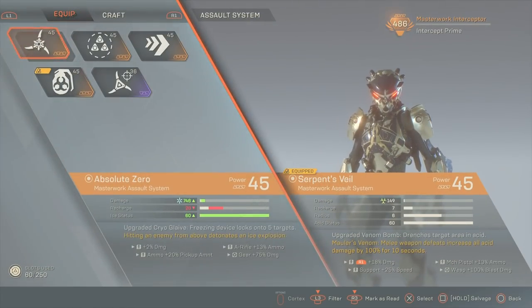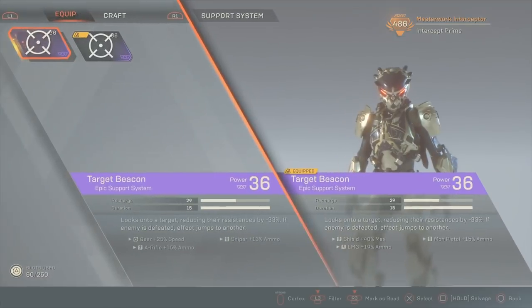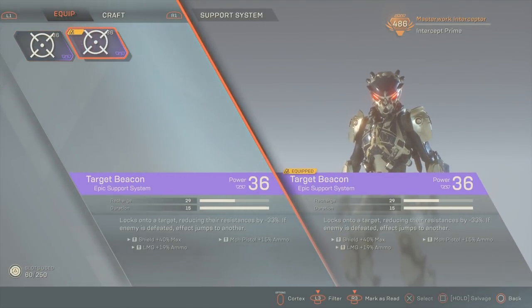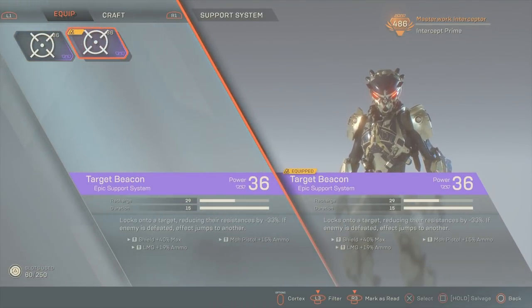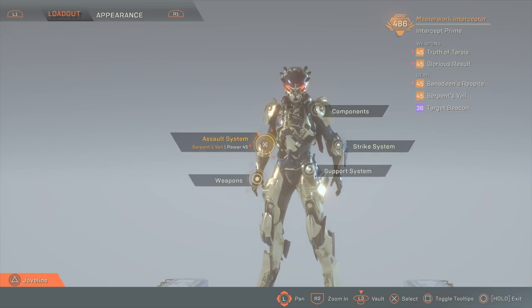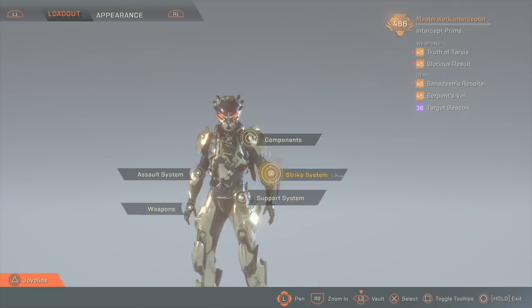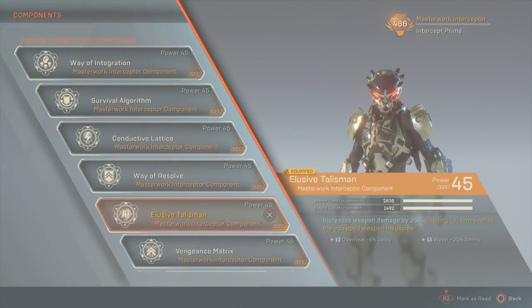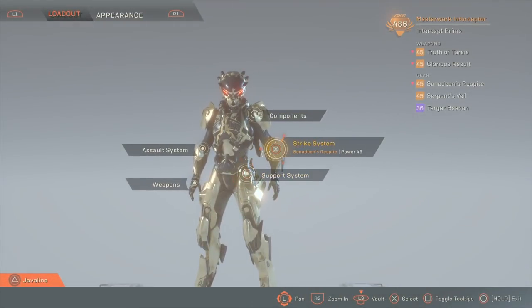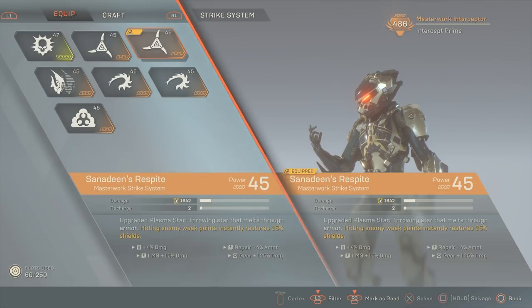The last major piece of the build is focused on the Assault System and the Support System — these are going to be your debuffs. With the Serpent's Veil, you can prime enemies for a combo and make them take more damage over a large AOE with a quick recharge speed. And the targeting beacon, though it has a somewhat long recharge speed, the fact that it can jump from enemy to enemy means that it will basically always be up as well. So you want to make sure you're constantly debuffing and priming enemies for your team, sending those Devastator rounds downrange. The Devastator is the regular version of that rifle. Using your strike system to deliver big damage and keep your shields up.